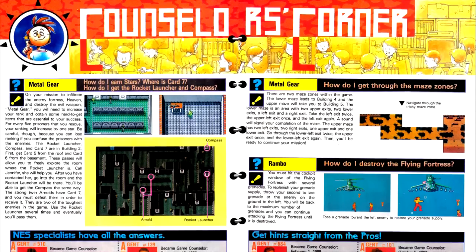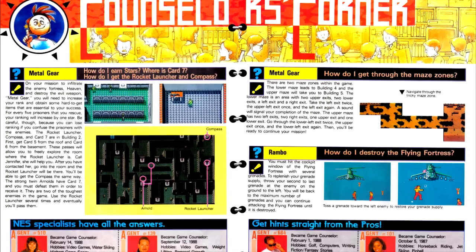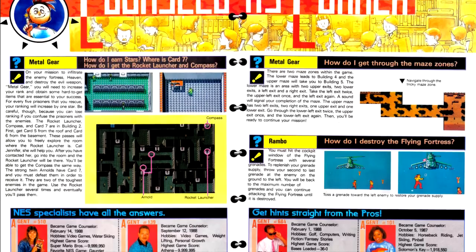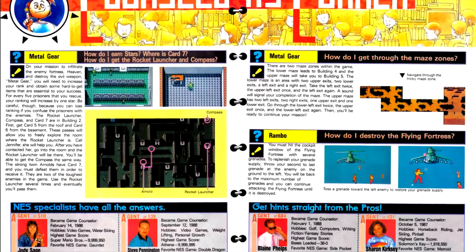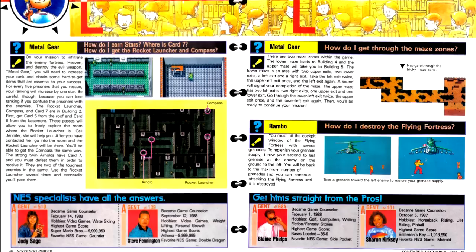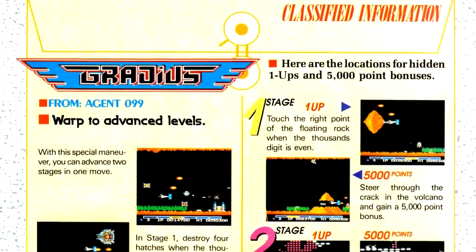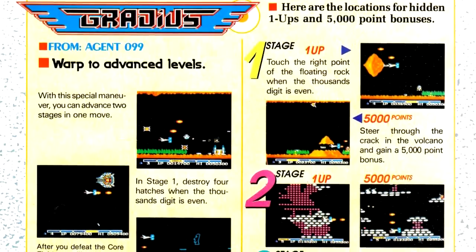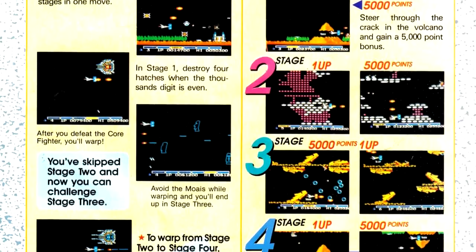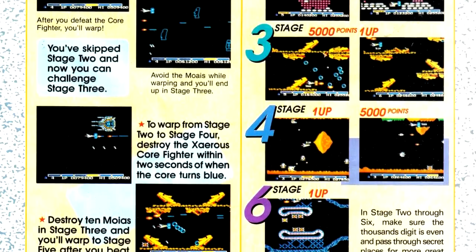Next up is Counselor's Corner. I absolutely adore the little cartoon they have in the header — it gives a little glimpse of what it's like being a game counselor for Nintendo. It's a believable work environment and it's kind of cool to see. Of note in this issue, we have some questions for Metal Gear. After this, we have Classified Information, which notably has a cheat for Gradius featuring the hidden level warps. I didn't even know there were hidden level warps in Gradius, and I played the hell out of that game for years as a kid.